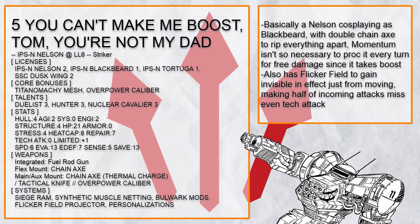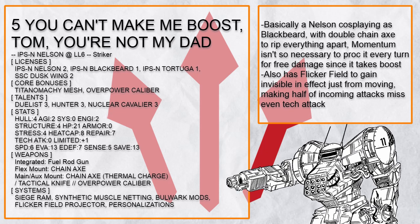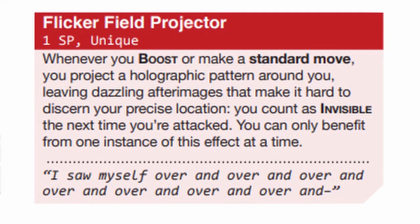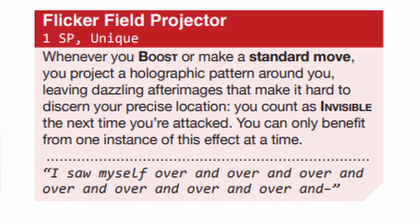Not enough? How about two — this build focuses on barraging with two chain axes to absolutely make sure the target is shredded to hell, also cosplaying a Blackbeard with SMN here too. This build also has flicker field, because since Nelson likes moving so much, why not make it able to hide its shape just from moving fabulously.